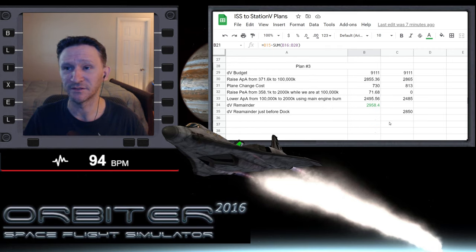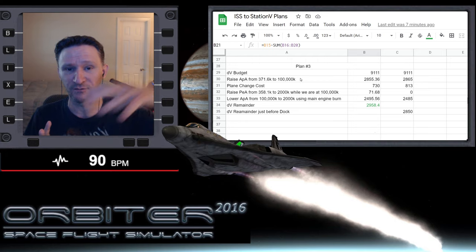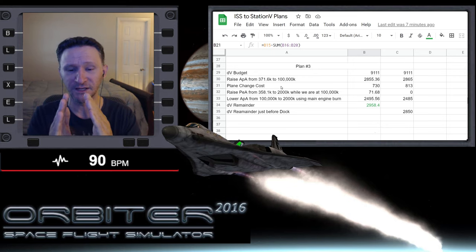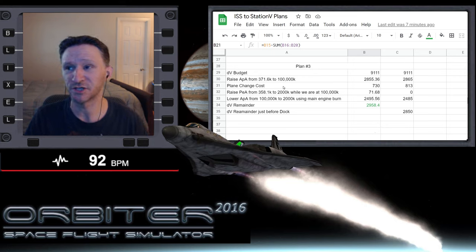We also talked about plan three, and this is the one we actually ended up flying. This is where we raise one side of our orbit way out to 100,000 kilometers, then we time it so our apoapsis and the node line up. We go way out to apoapsis, do our plane change, and while we're at apoapsis we raise one side of our orbit out to 2,000 kilometers, then come back down and complete the mission. We calculated we'd have about 2,958 meters per second left over, and we flew that plan — our numbers were really bang on, within 10 meters per second of the calculations.